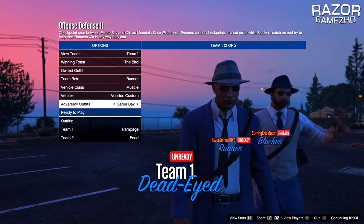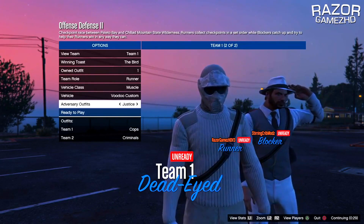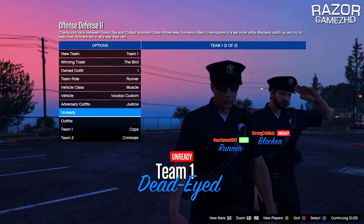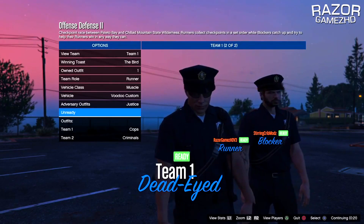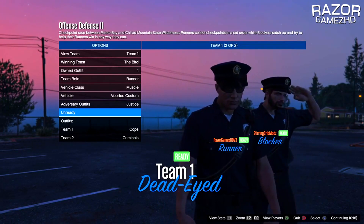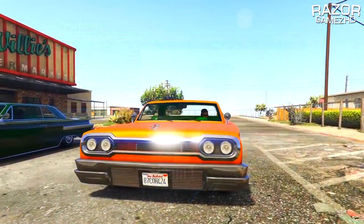Once you guys have the required amount of players to launch the adversary mode mission, go ahead and launch it. When selecting the outfits, make sure you are on the team where you will receive the policeman outfit, and change the outfits to Justice to actually receive it. Once you've confirmed that you are wearing the policeman outfit, go ahead and ready up into the job.